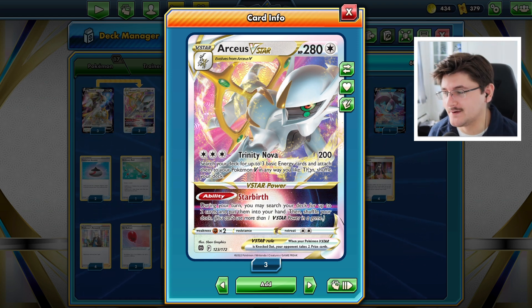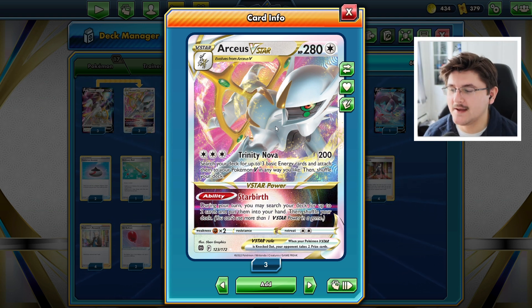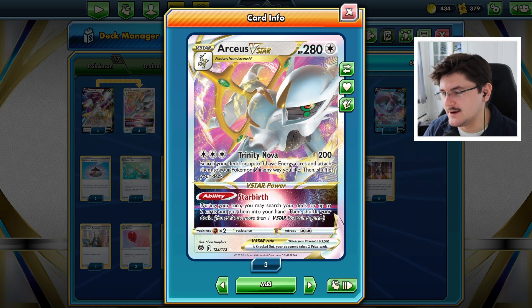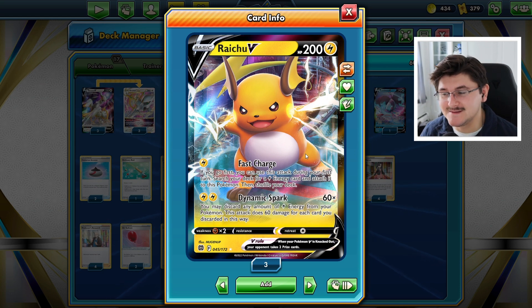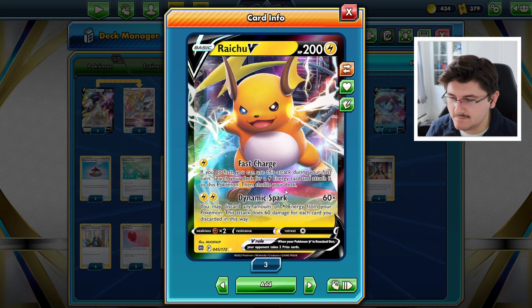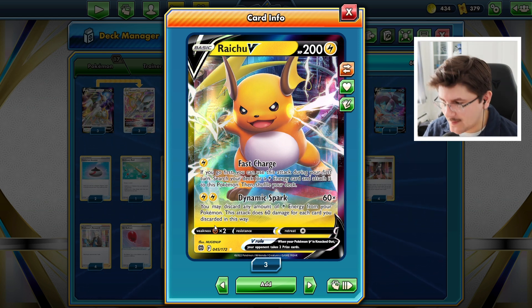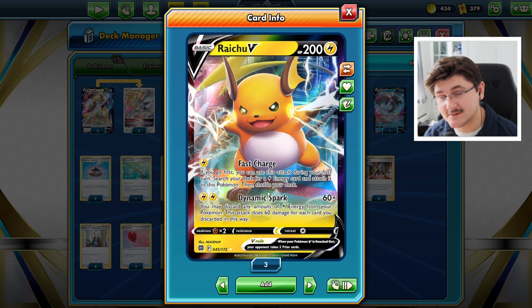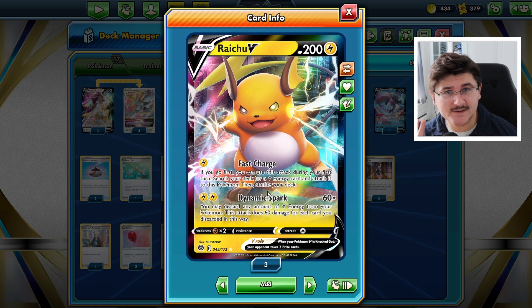The main build of this deck is focused around Arceus V-Star's energy acceleration — Trinity Nova. We're going to use Star Birth, but we're really utilizing Trinity Nova, and we're pairing it with the new Raichu V from Brilliant Stars. This card is phenomenal — only 200 HP but retreat cost of 1, weak to fighting. Its first attack, Fast Charge, costs one Lightning Energy. If you go first, you can use this attack on your first turn, which is phenomenal — search your deck for Lightning Energy and attach it to this Pokemon.